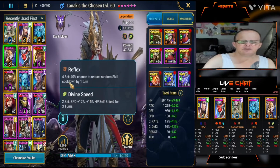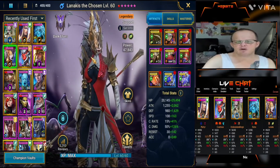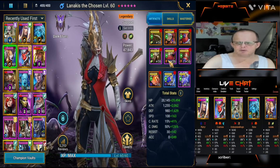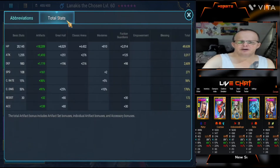I have Lannicus in Reflex and Divine Speed. Reflex gives a 40% chance to reduce a random skill cooldown by 1. With Under Priest Brogni in the team putting shields up on all champions, she can extend those shields to keep them alive. Her stats: speed 271 — she's speed tuned for my Ultra Nightmare team so she can take as many turns as possible. 49,639 HP, 3,317 attack, 2,609 defense, 56 crit rate — a little low but fine for what she does in other areas. Crit damage 176, as she's there for the buffs she provides rather than damage. 172 resist and 249 accuracy.